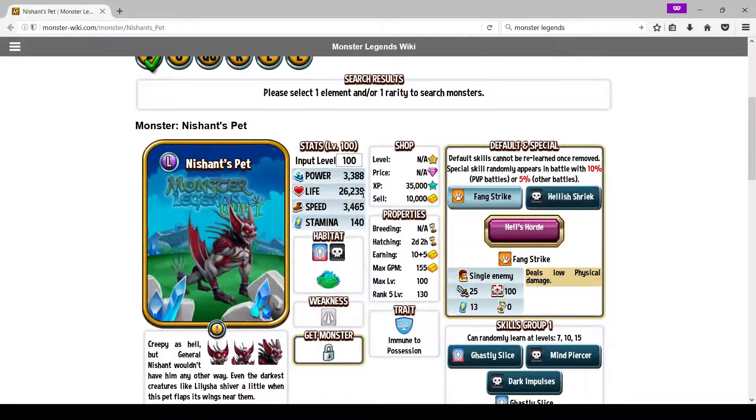Now, what counters Nishan's pet? I'll get into runes and partners first. For runes, you can totally do full speed, or you can do one strength and two speeds. This guy's immune to possession, so you don't have to worry about him getting confused in wars, because dark monsters have possession skills in wars.